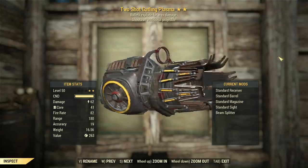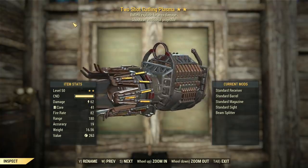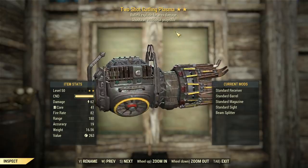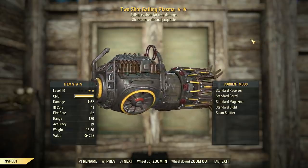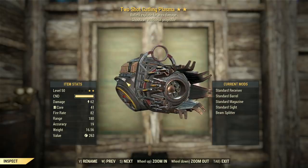G'day, this is Captain Noob, and this is a two-shot explosive Gatling Plasma. It's one of those legacy weapons that are rare these days — except not really rare since the old... well, you know what I'm talking about. But this one isn't actually mine. I'm just borrowing this one just to see how it all fits together. We've got this thing doing 62 damage, and the main attachment I want to draw attention to is the Beam Splitter.